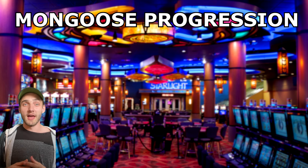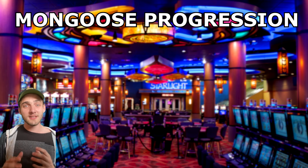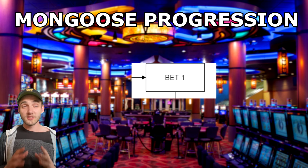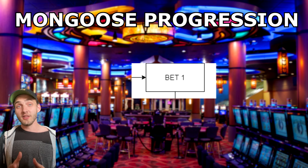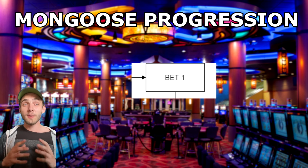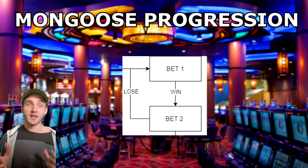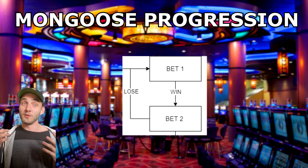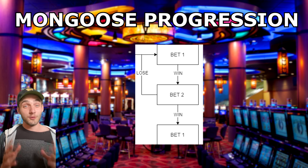Now that we have our system of choosing red or black, we can use the Mongoose betting progression. This progression can seem like a bit to understand at first, but once you've used it for a little while it quickly becomes second nature. To start, we always place a one-unit bet on our even money position. If this bet loses, we restart the progression and place a one-unit bet again. If it wins, we go to the next step and place a two-unit bet. If that loses, we restart with a total loss of one unit.